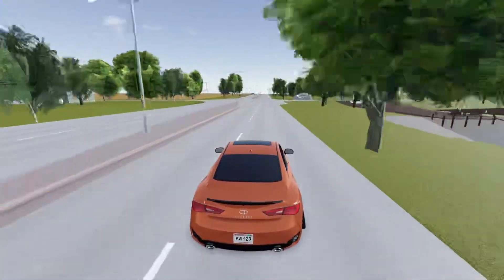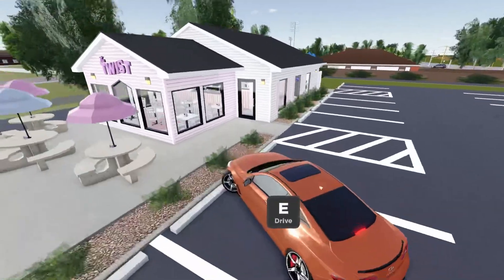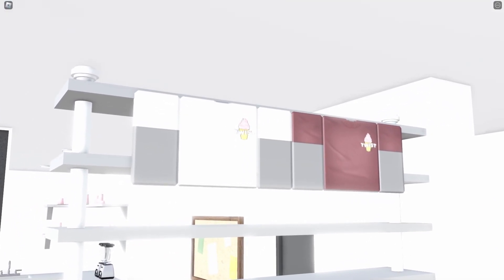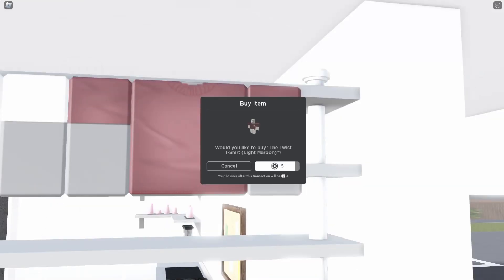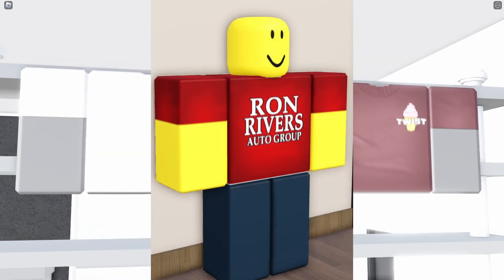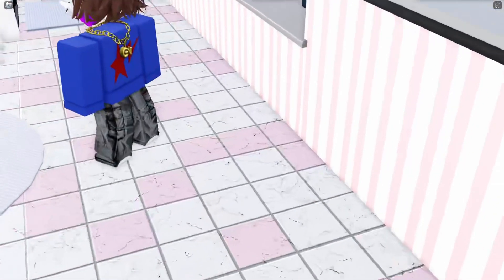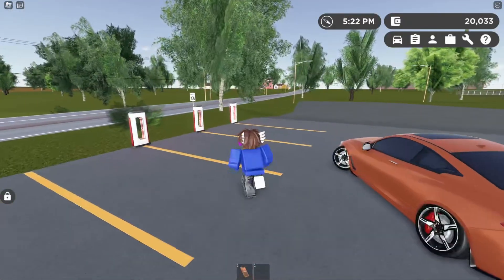So right now we're heading to the Twist real quick, and right over here you're gonna see once we enter the building — we got some merch that you guys can actually purchase. You're gonna click on it and you're gonna see some merch, which I find very cool because now you can actually buy some merch, similar to the Ron Rivers style. And these actually cost five Robux. So yeah, that's our first secret.